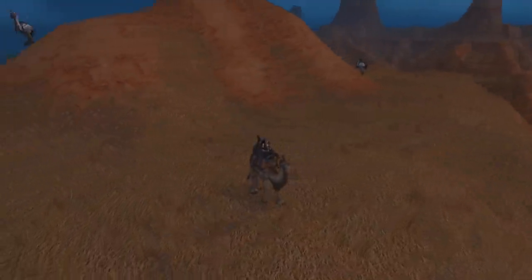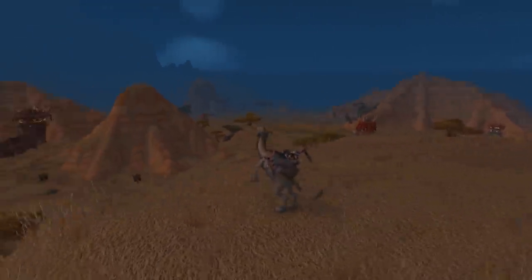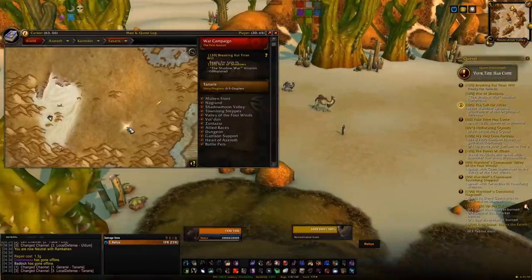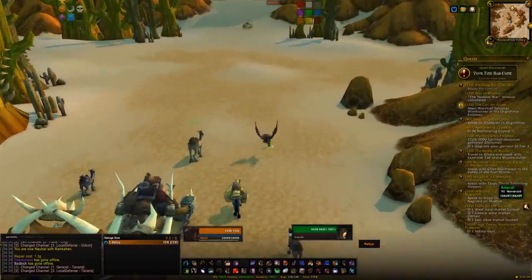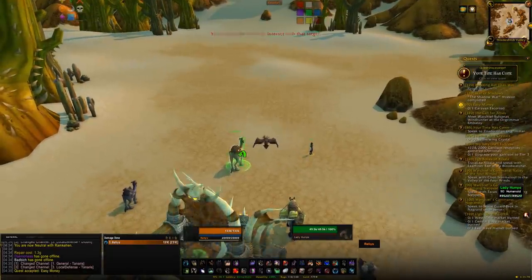First up we have a Cataclysm faction: the Ramkahen. Once you reach Exalted with them you'll be awarded the bronze and the tan riding camels. Ramkahen is located in Uldum, and very similar to the Wyrmrest Accord, you'll need to reach Friendly first. Once you reach Friendly you'll be able to buy a tabard, wear it through certain dungeons, and gain reputation.